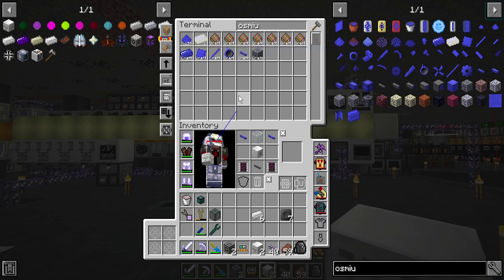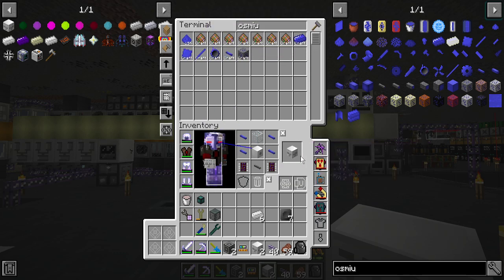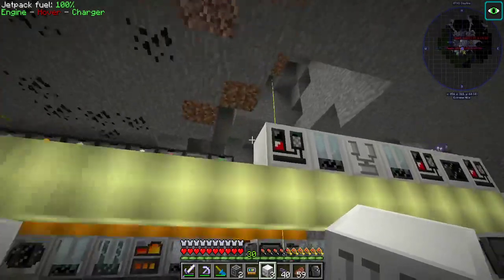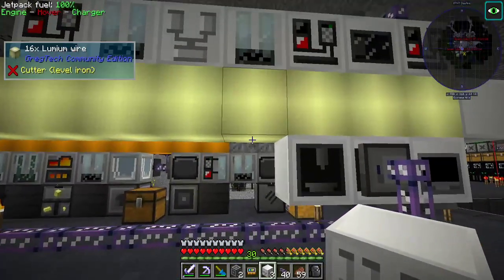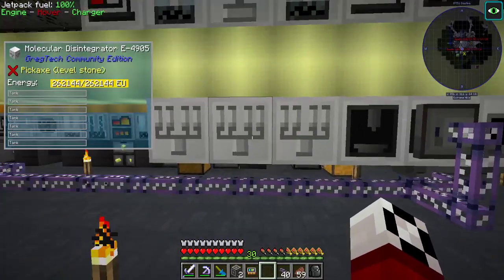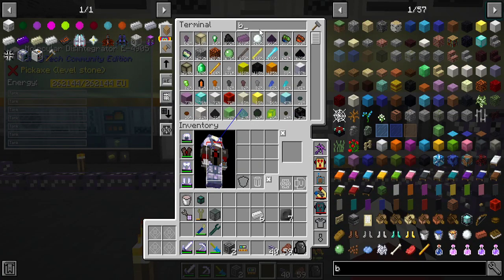Actually, I had everything we needed except for the osmium on that one — that's not common at all. So we're going to do them down here, should be fine. Starts with a V — that guy. Turn you into a regular face. Gonna need two of those and one of these guys.